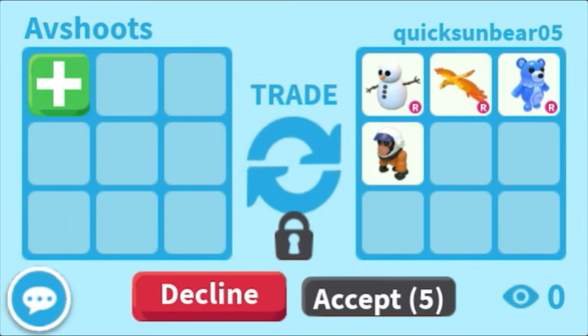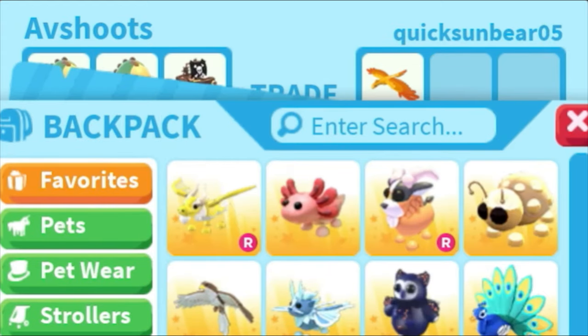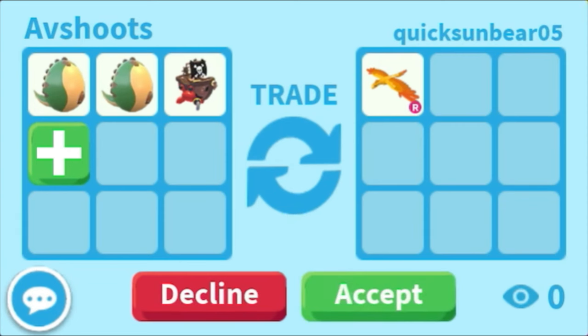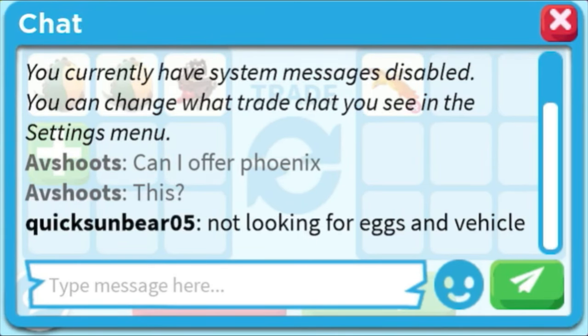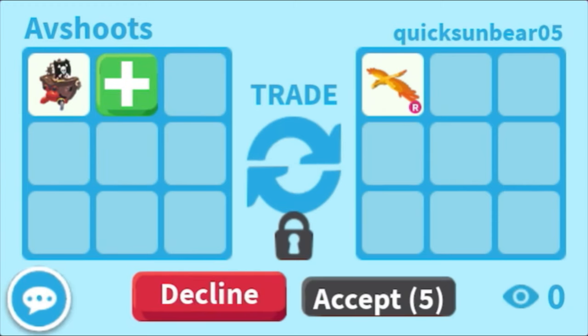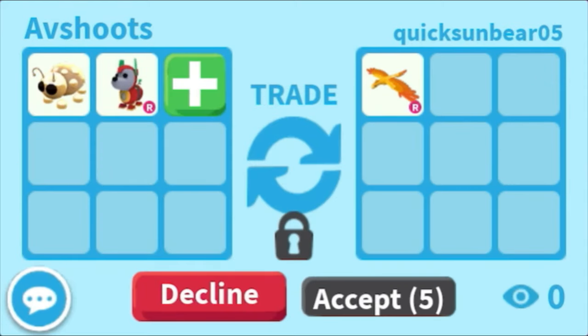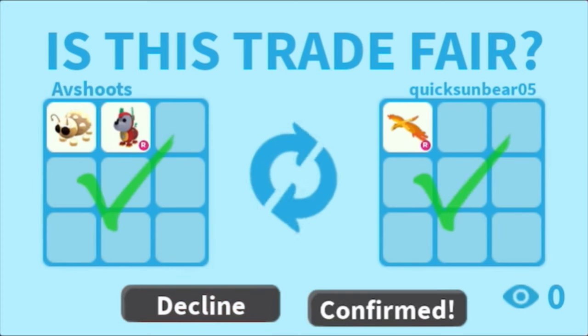This person is trading a lot of pets so I'm gonna try to offer for right Phoenix, because people offer some good stuff for it and Phoenix has some demand. I'm offering two fossil eggs and pirate hermit crab — let's see if they're gonna do this trade. They said they're not looking for eggs or a weakle, but I didn't add any weakle. I guess they're assuming the pirate hermit crab was weakle. My pets have really low demand and right Phoenix gets a lot of good offers.